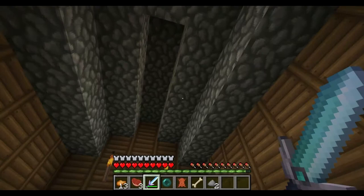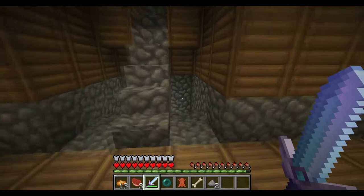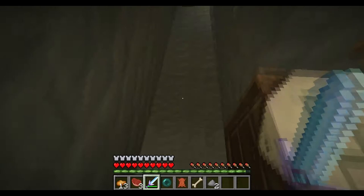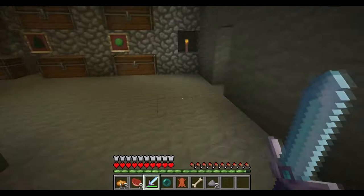I didn't have a cobble roof in the beginning, I had trees. And we shall walk down here - I have expanded by the way. These weren't here before, it was closed, so you had to go around everything. And I have a bed down here too, because you never know when you want to sleep down here.